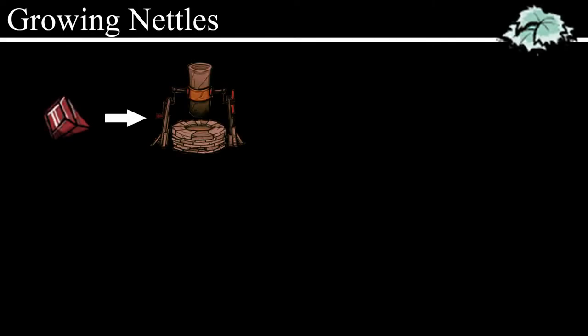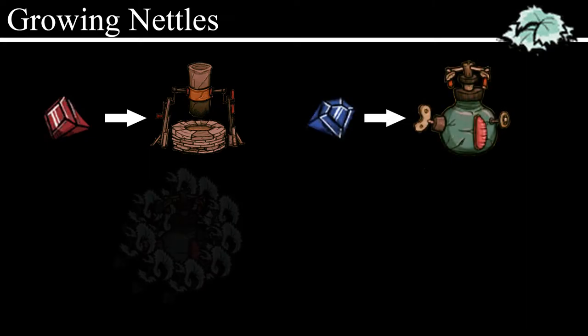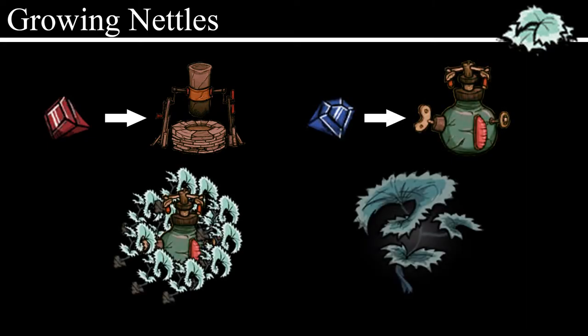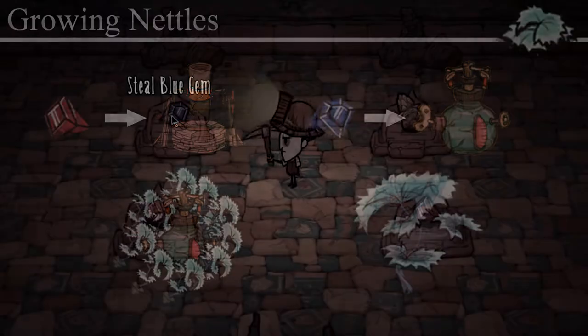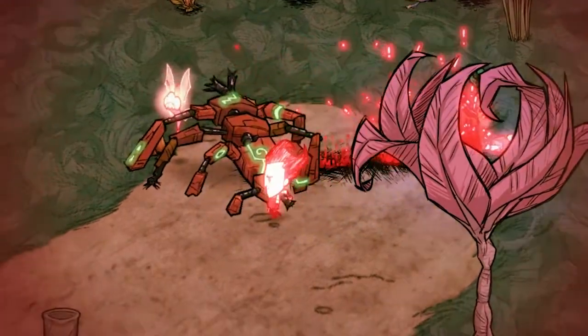So to recap the workflow: find a red gem, build a smelter to smelt iron ore, find a blue gem, build a sprinkler, plant your sprinkler and nettles, then harvest your nettles. It's an extensive and cumbersome process, and it doesn't help that you only get about 23 days before your character starts sneezing uncontrollably and your sanity goes out the window. But in my opinion, the reward for all of this work is exquisitely implemented and well deserved.